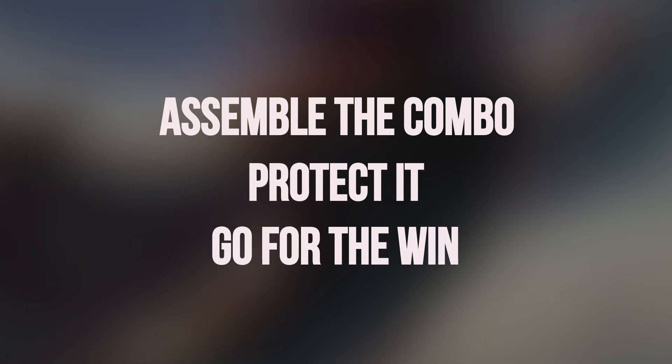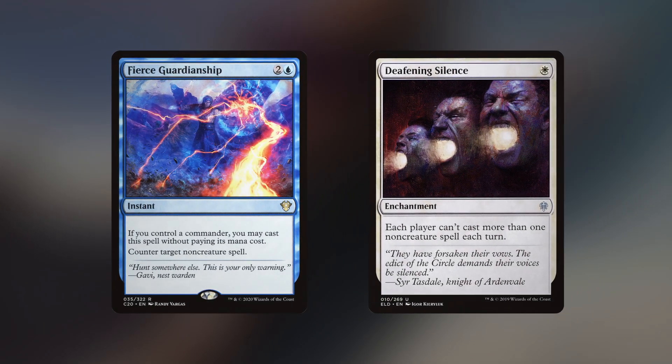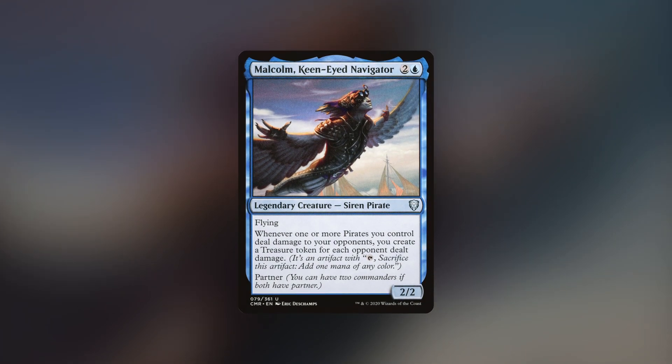This makes for a very straightforward game plan: get Malcolm and Glinthorn out, protect them, and go for wins. If someone else is going to win, stop it if you have to, but keep in mind this deck is really concerned more with it being able to win, and that's what those counterspells are for. It's resilient to stax, most counterspells, and all around a solid deck for someone wanting to get into cEDH with a list that's consistent and relatively simple.